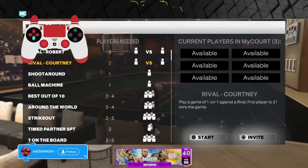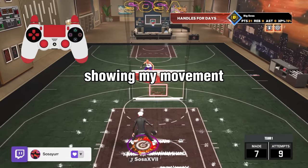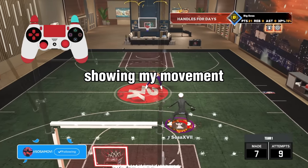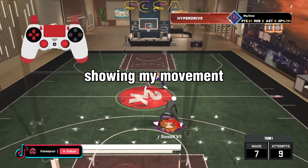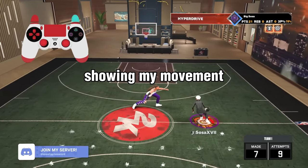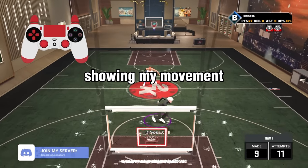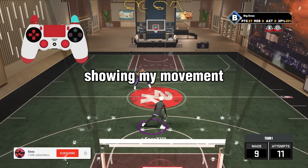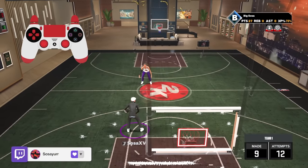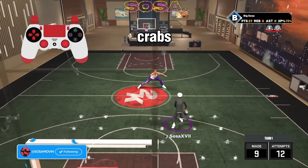Alright let's get into it. The first thing you want to do is start a personal workout — get whoever in there. The first move I'm gonna show y'all is the crabs. There's the Steve Francis crab and then there's the Trae Young crab.